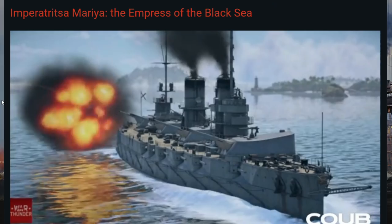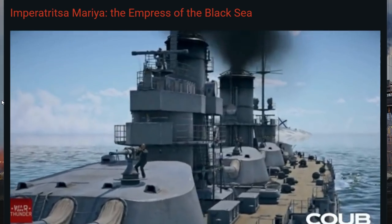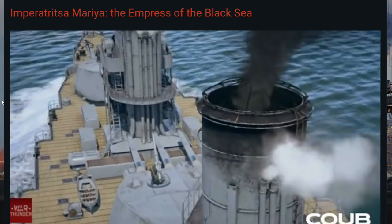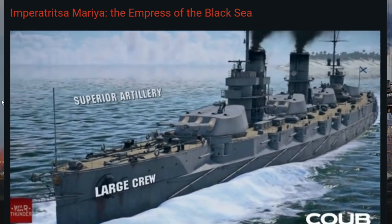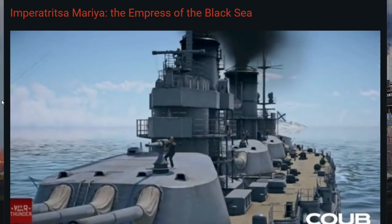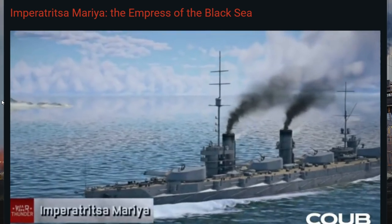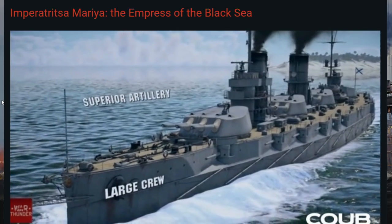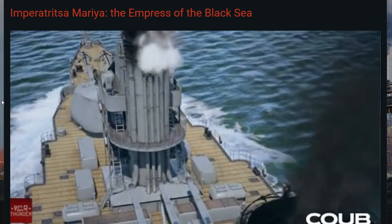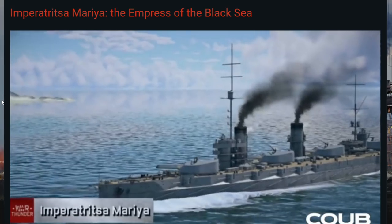The three battleships from the Black Sea Fleet were laid down in 1911, and all of these new ships were named after the Russian monarchs. Construction of the battleship Imperatrista Maria — Russian for Empress Maria — ended in 1915, and the ship was immediately put into service and began performing its combat missions. With the advent of Russian dreadnoughts, the situation in the Black Sea changed dramatically in favor of the Russian Empire. Imperatrista Maria provided support near the Turkish coastline in the fall of 1915, took part in the Trebizond landing operation, and in the summer of 1916 became the flagship of the Russian Black Sea Fleet.